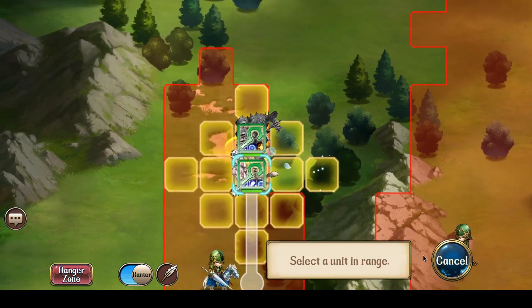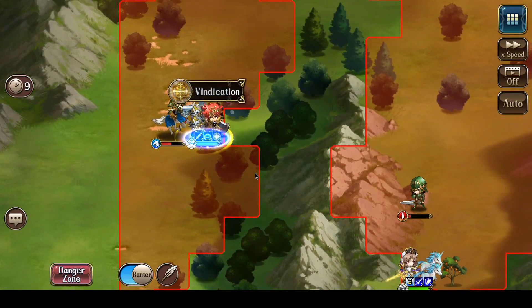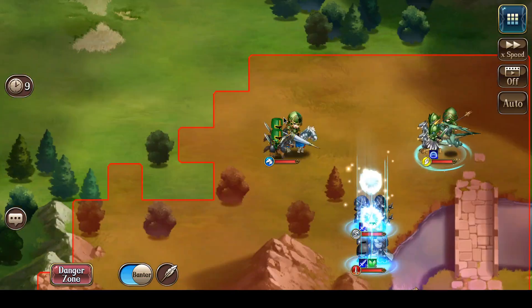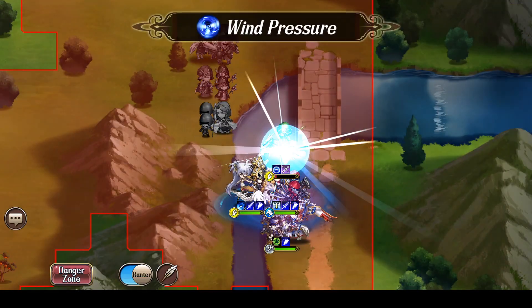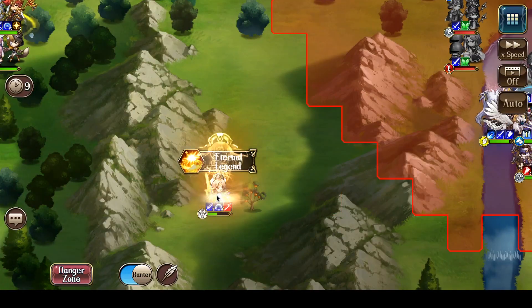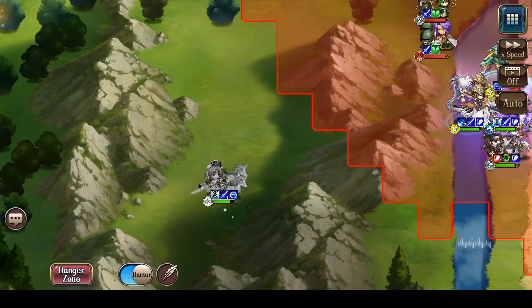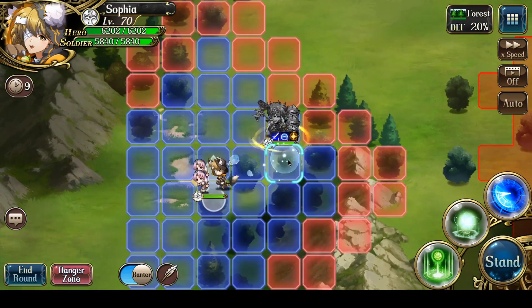Looking good. Roar got used on my Yulia — no big deal, she's here to just grab the treasure anyway. And the treasure is 200,000 gold — very nice. And the battle on this side is already done, so it's all up to Landius at this point really.